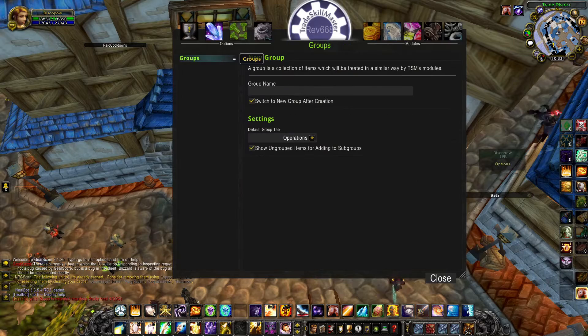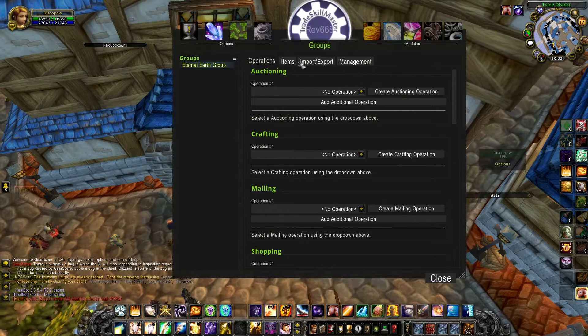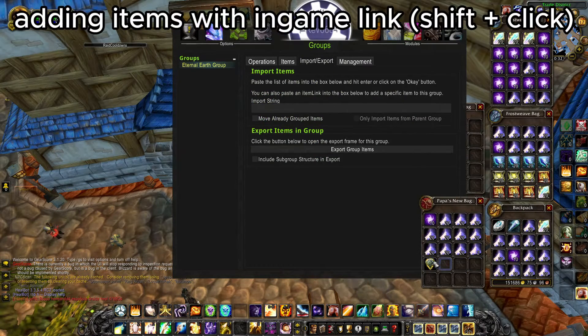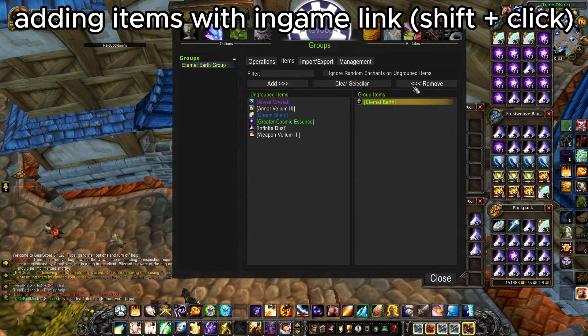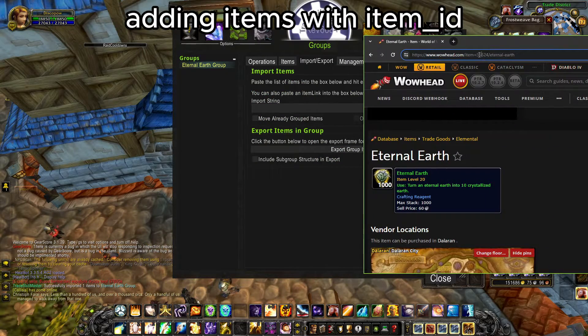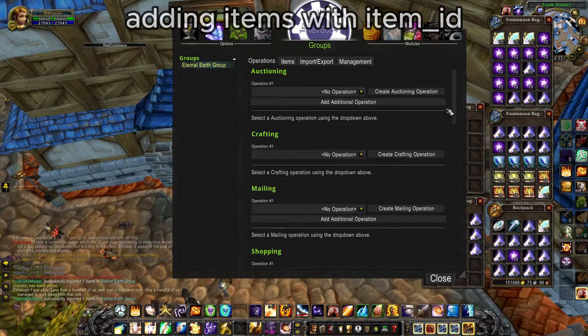First, we need to make a group. Let's say I need lots of Eternal Earths to make rings for disenchanting materials. We make a group called Eternal Earth, which will have only one item inside. You can add it from your inventory, link it, or copy the item ID from Wowhead.